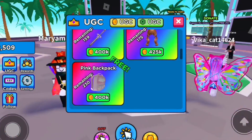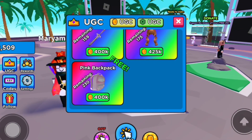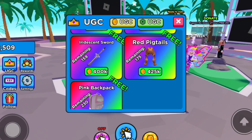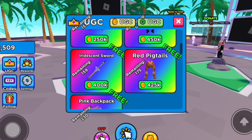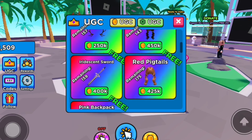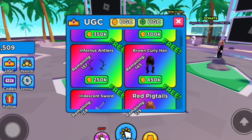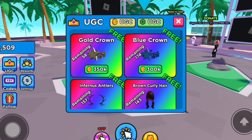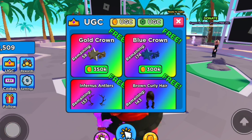Pinked backpack, remaining 230. Red pigtails, remaining 175. Iridescent sword, remaining 159. Brown curly hair, remaining 1 for 3. Gold crown, remaining 58. Blue crown, remaining 174.